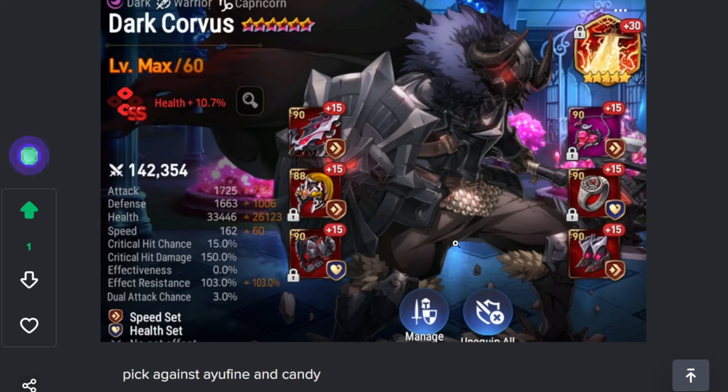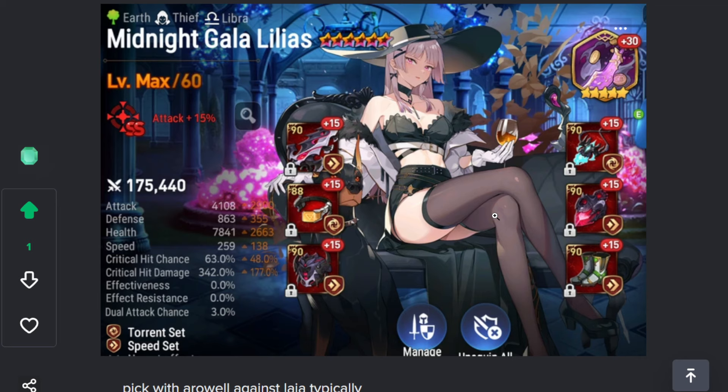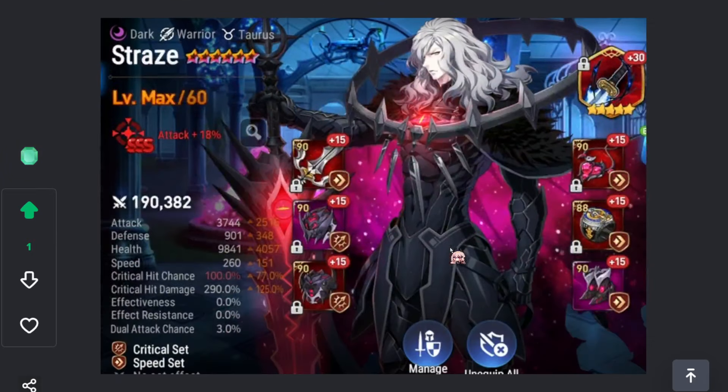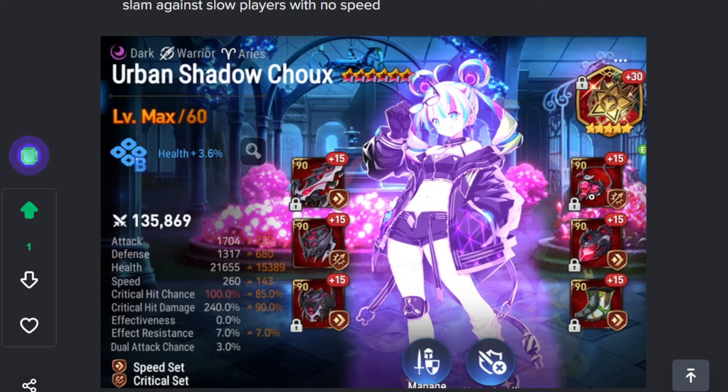Dark Corvus — I pick him a lot into Yufin and Candy, but he's just really good this season. The frenzy is in his favor — just don't pick him into injury units. Gala — I pick her along with Bastion of Perluxia Arrowel all the time. She is really good against Laya because against Laya you can't slow down, and Gala is huge tempo if they let her do her thing. Winrider is the artifact of choice with Torrent. She's 260 speed, really good against slow players.